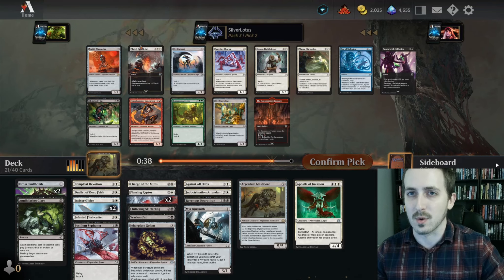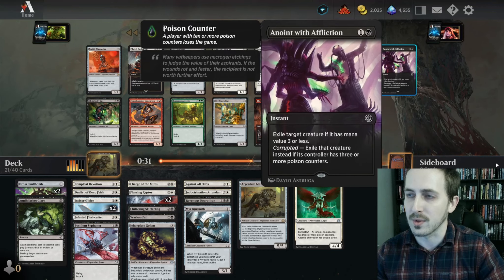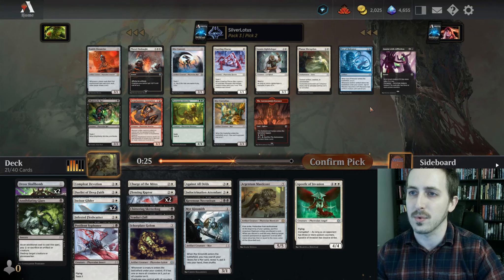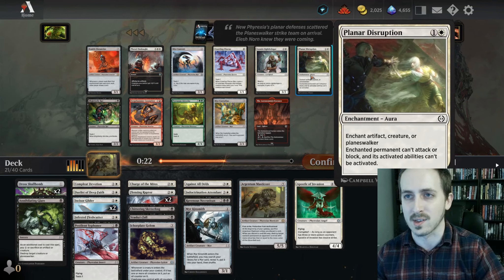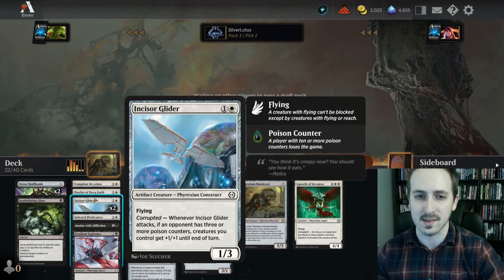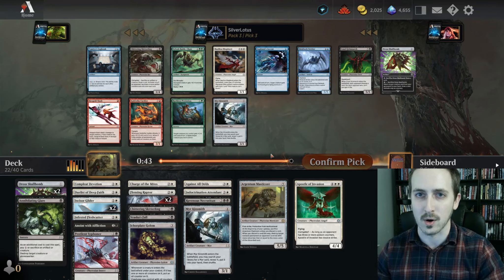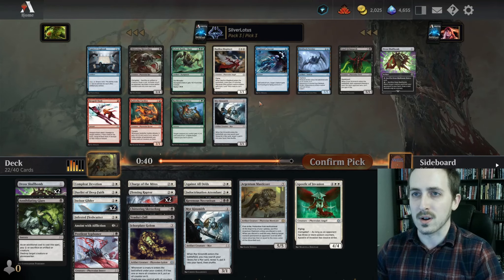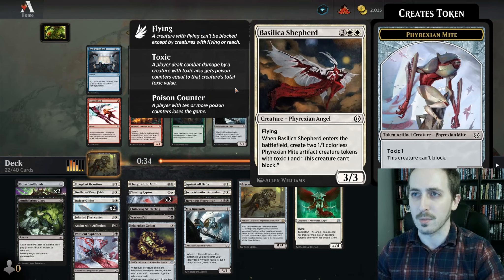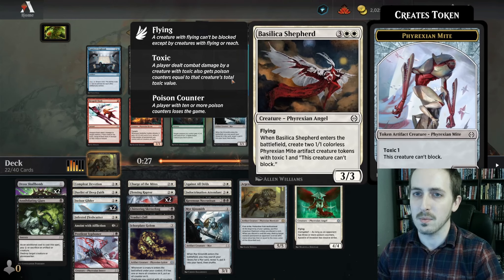Light Belly Rats is really good too. We're gonna pass another rare for that though. Ooh, Planner Disruption — and Anoint with Affliction. White's pretty open although I don't think this card's gonna come back around. Let's go ahead and take the Anoint with Affliction. It's hard to pass on such good removal. It gets your toxic creatures through. Late game you'll have your opponent at three poison counters and it just becomes two-mana hard removal. We'll take the Skitterling — could probably take the Shepherd.